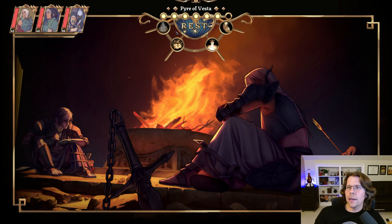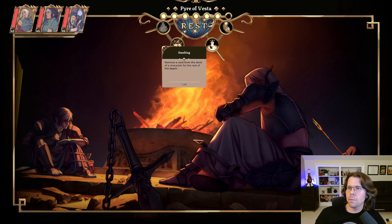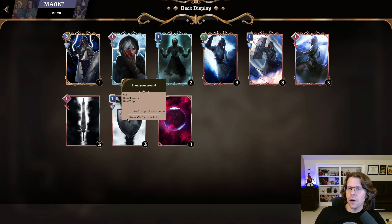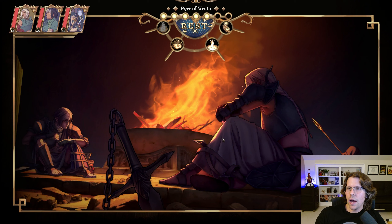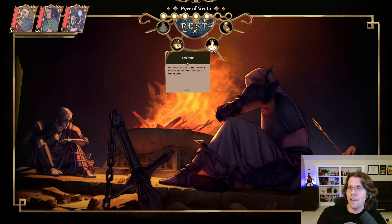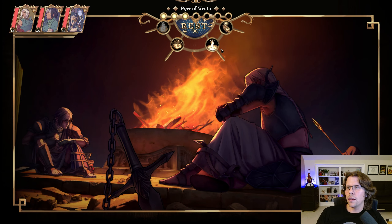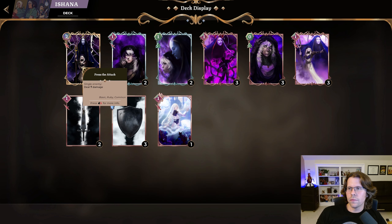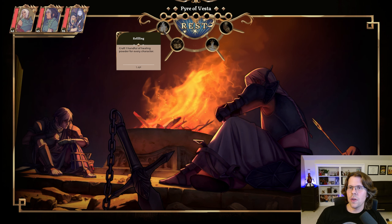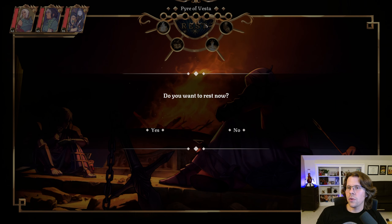This is the camp. At the camp, I have these action points represented by pips, and I can do a number of things. Smelting is basically what I was doing there — I can remove a card from a deck, which lets me optimize my chances of getting the specific cards I've added. You can only do it a number of times, so we're going to do that a few times until we can't anymore. We're out of all our action points. The other things I could do would be to heal or draft new cards. Now we'll go ahead and rest.